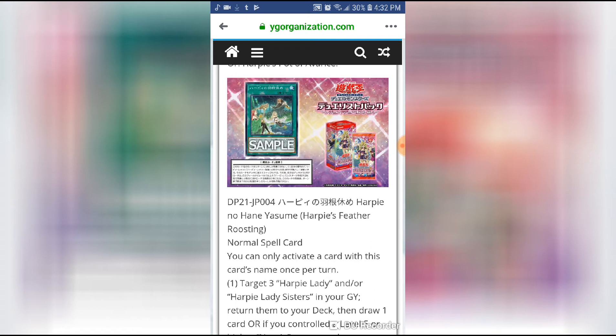It's really good that we're getting a lot of these reprints. They have confirmed Elegant Egotist being reprinted. I wouldn't be surprised if we get a retrained Harpy Lady Sisters or an up-to-date text on Harpy Sisters — whether it clarifies that they're counted as three Harpy Ladies instead of one. I'd love to see a retrained Harpy Lady Sisters; I think a lot of people including myself would love to see that.